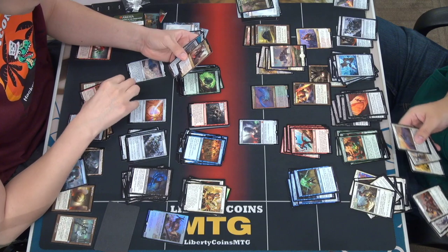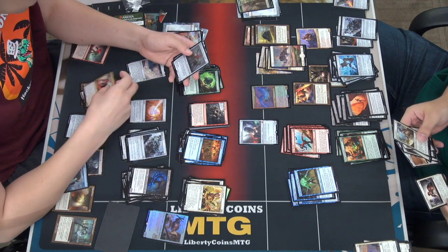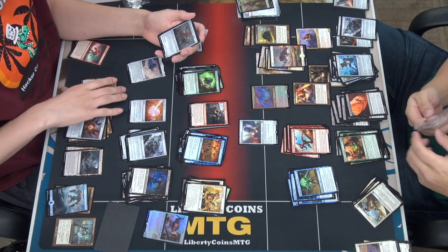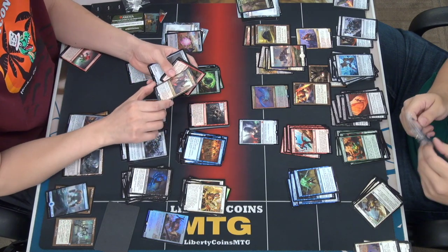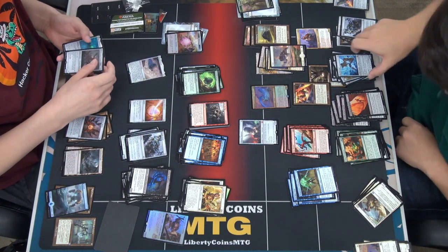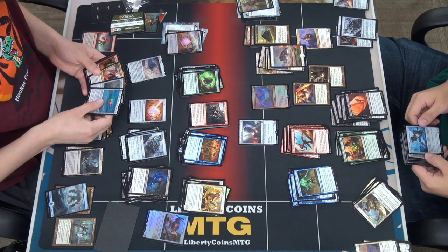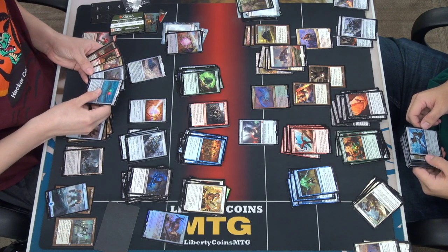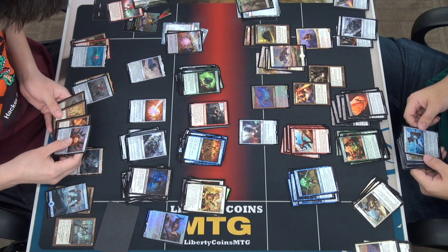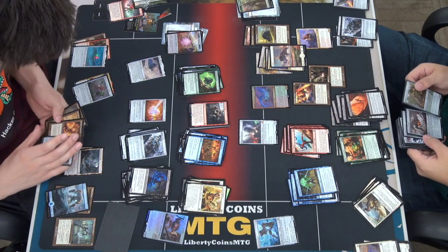Brothers End is ridiculous — permanents you control have Ward Sacrifice, that's ridiculous. And it gives each thing in my graveyard unearth one. If I have this on the field I could play pretty much any artifact I want regardless of what the unearth cost is. I could unearth Phyrexian Dragon Engine pretty cheaply. The Weak Stone and Might Stone is good ramp. Phyrexian Dragon Engine is pretty good — it's a 2/2 double strike for 3 mana, pretty good value.